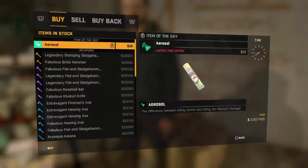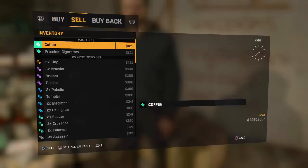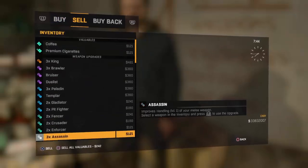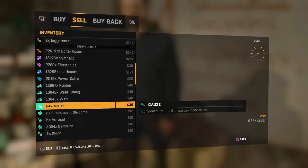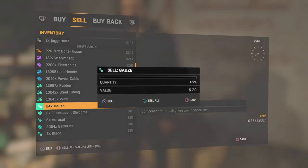So you can go ahead and click trade, and you want to sell the weapon that you're going to try to duplicate. You want to do something that has more than 5 but probably less than 50. So I'm going to use these gauze — there's 24 of them. Go ahead and sell all those.